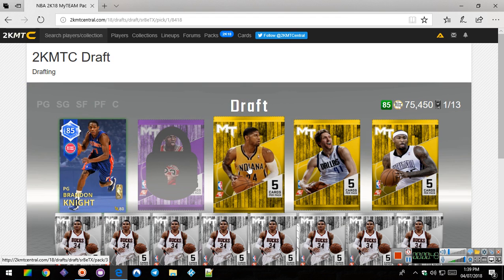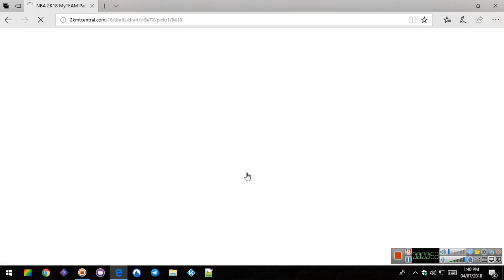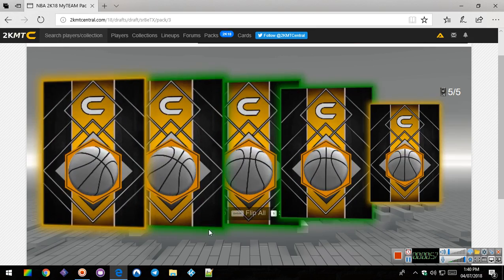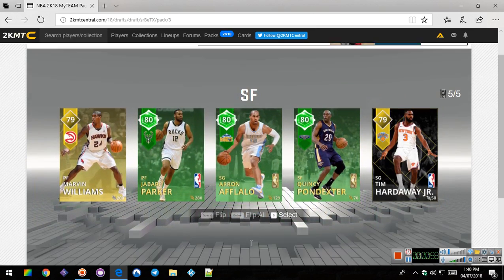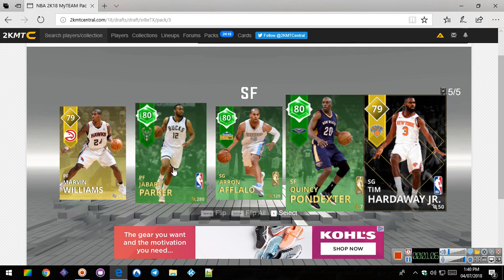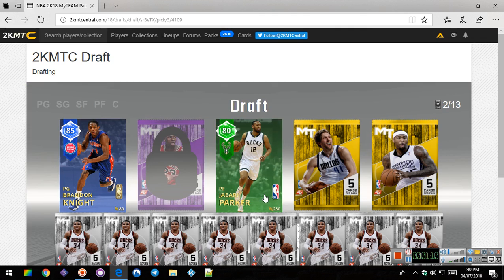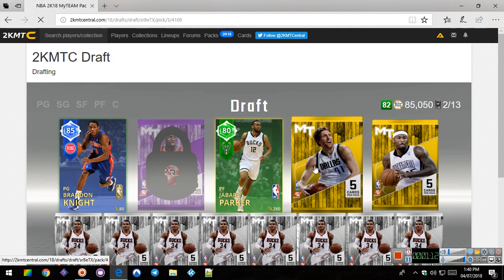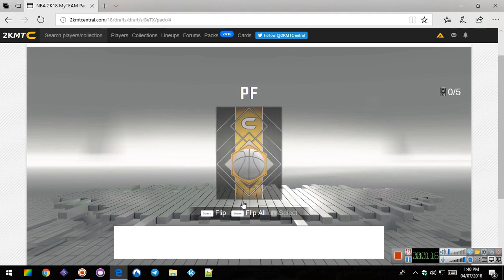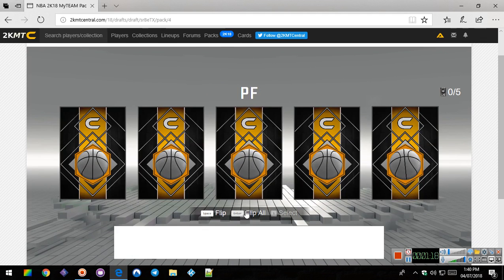Okay, so now we have our small forward, I think. Let's see who we get here. Only green. I think we should take Jamal Parker. Yeah, we're going to take Jamal Parker here. Well, let's go into the next one. We're at 82 overall right now. That's not bad. We're not even halfway through the draft.